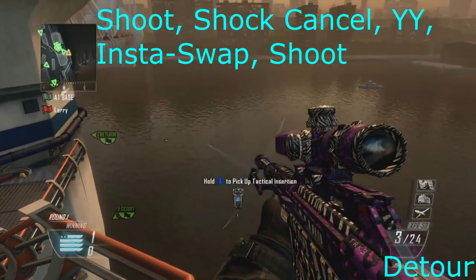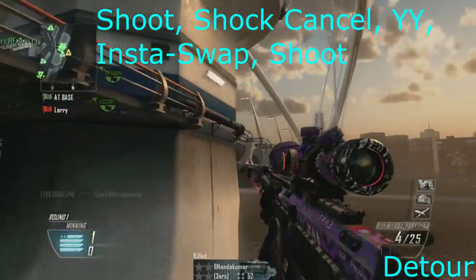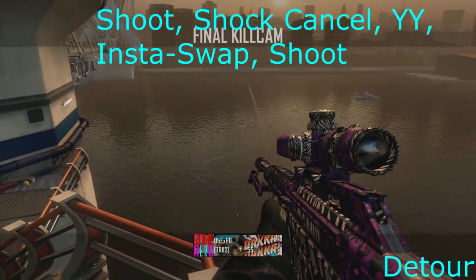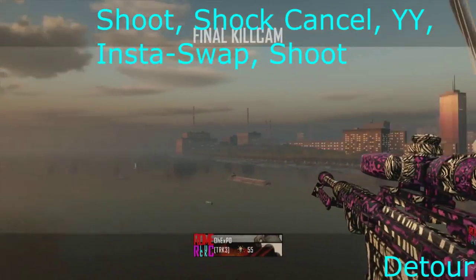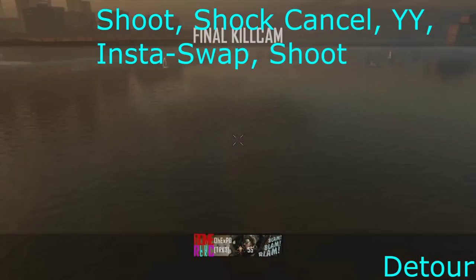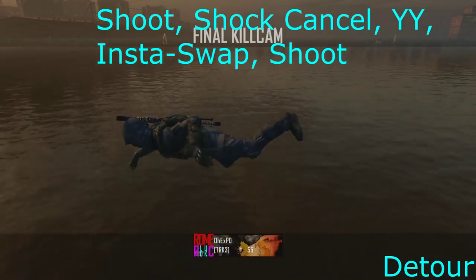The fifth map is Detour — this is a DLC map but it's mixed in. Basically you just empty all the bullets until one bullet's left in the XPR or any other gun you can use, then shoot, knife, shock, charge — it does like an over-the-shoulder — and then YY, then insta-swap and shoot with the DSR. I think it looks pretty clean because of that little over-shoulder when there's no ammo.